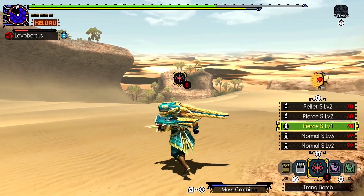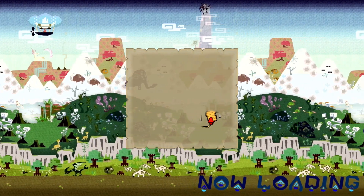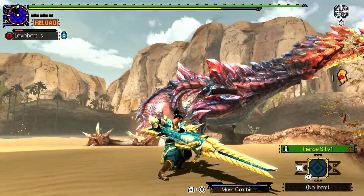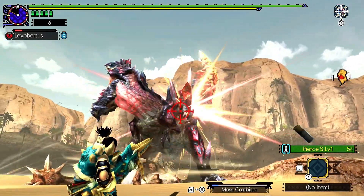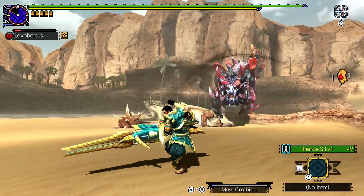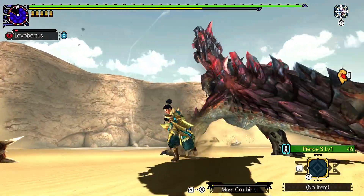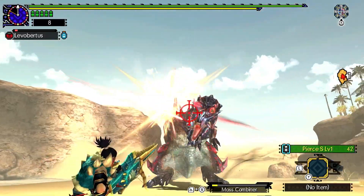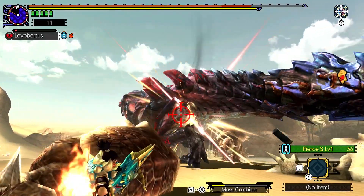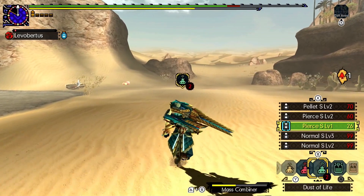Since he goes to a different area I use this opportunity to heal — I would have probably been fine, but being safe is better than being sorry. I use the next ledge to draw and immediately siege while he's eating. Unfortunately I don't manage to dodge the roar here. The rest of the hunt is just repeating the same steps: run circles around him and siege when there's an opportunity. What's important is that I stay at crit distance and aim at his weak spot using quickscoping — this way I can squeeze a lot of damage into short openings. Since I couldn't prevent him from limping away, all that's left is to capture him and end the quest.